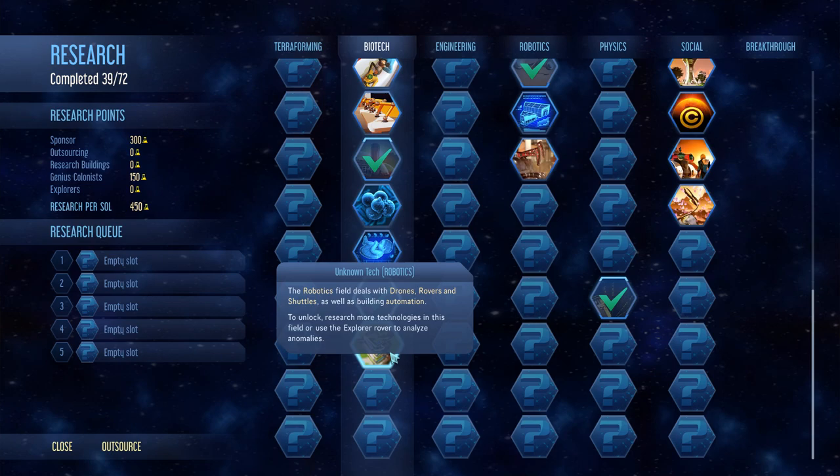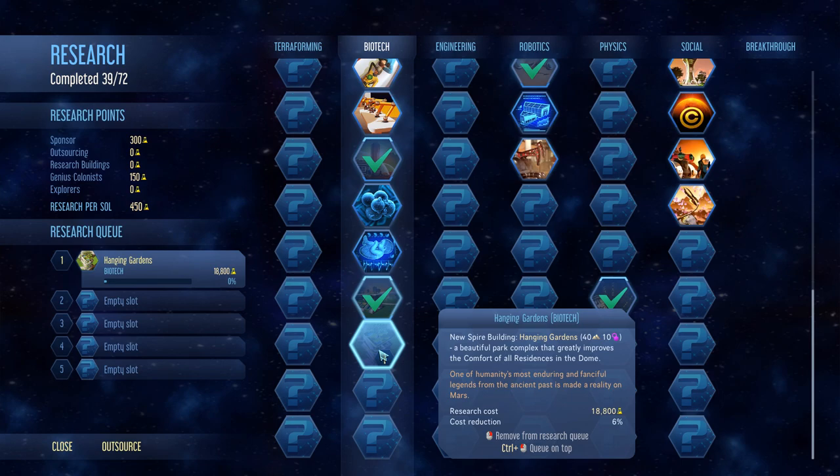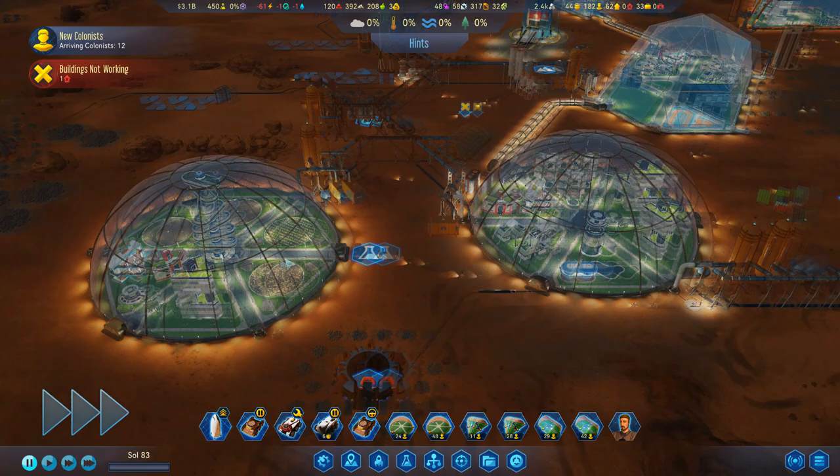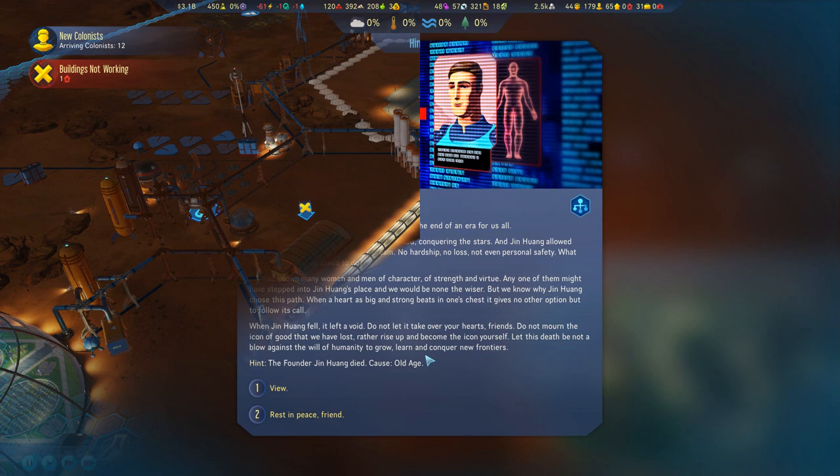What else do we want to work on? We can make our factories a little bit better and get our production up. Hanging gardens — yes, that's something I've been looking for for a while. Now, it's going to take a long time to research, but it does improve the comfort for all residences in every dome that we build it in, which is basically going to end up being all of them except for the farming dome. They're fantastic, absolutely worth having.